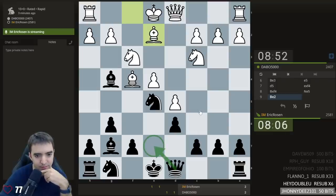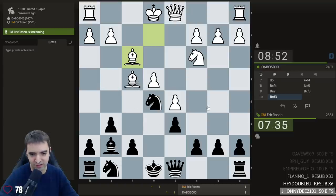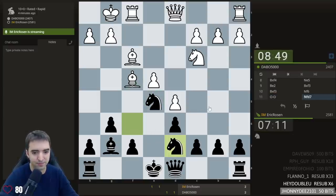Considering queen e7 here, just reinforcing everything. This knight wants to develop too. There's also taking — bishop f3 — just to start with. Let's start by taking. I'm not seeing too many scenarios where the bishop stays. Knight f6 or knight e7? Knight e7 is so restricted. Knight f6 allows bishop e5, but I think that's okay.